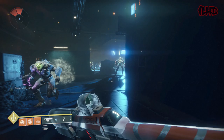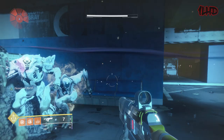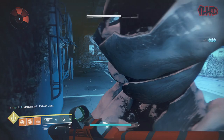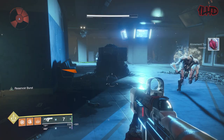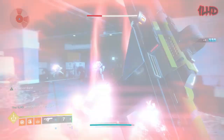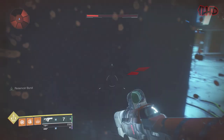Loaded Question on the other hand is a fantastic weapon. Its perk Reservoir Burst will cause targets to explode if the killing blow is landed when Loaded Question's magazine is full. Its other trait perk is Auto Loading Holster, which automatically reloads the weapon when it's stowed for about 2.5 seconds. These perks have insane synergy — you could shoot Loaded Question at a group of ads, switch to your kinetic or heavy weapon, then switch back and repeat. Loaded Question is a true ad clear weapon.